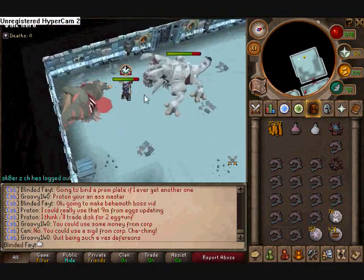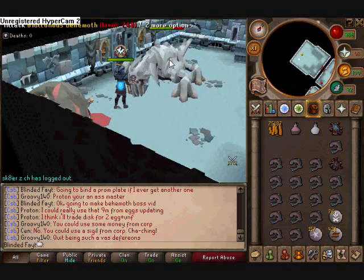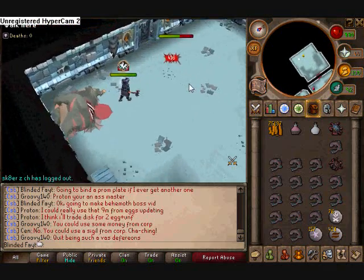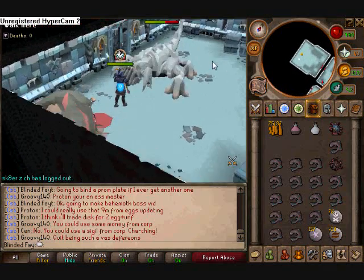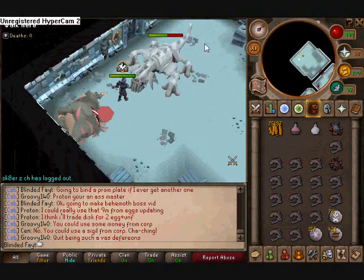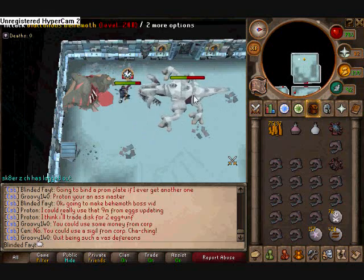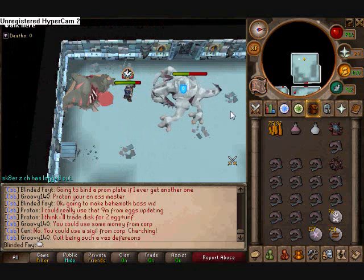If you're playing with more than one person, you're gonna have to get here and there's gonna be another carcass. If you're playing with two or more people, there's gonna be two carcasses — one right here and one on the other side. You have to position both of your players, one right here and one in between the other one, or he'll switch.